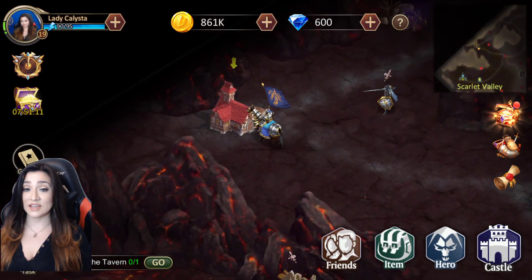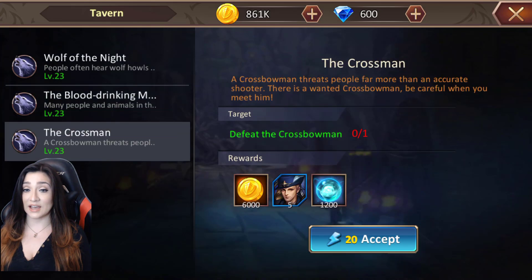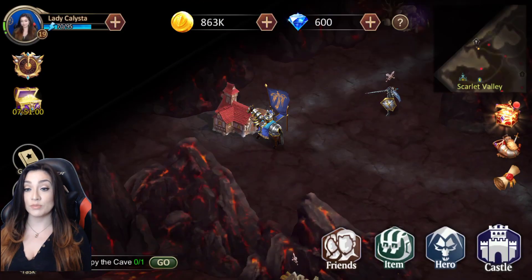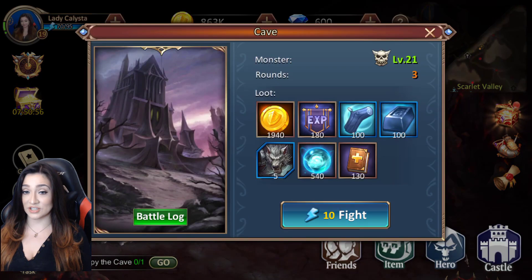This is the tavern. The tavern will typically have a couple of quests you can accept — basically missions that usually involve defeating someone. You want to make sure you're constantly checking those.